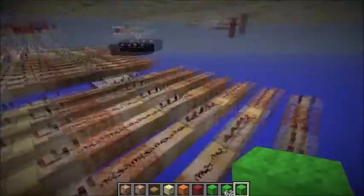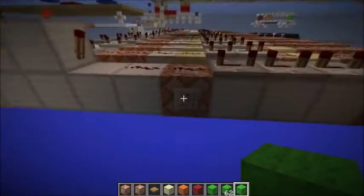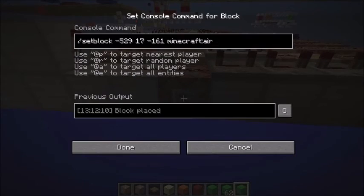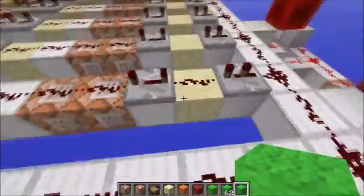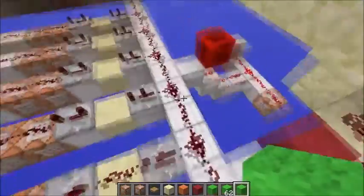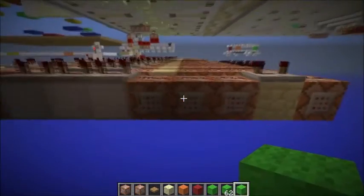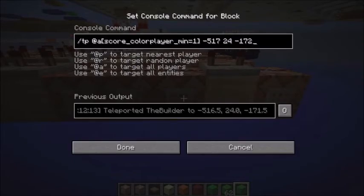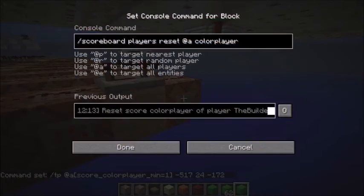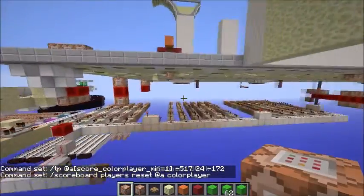Eventually when it gets to the last round, it places a redstone wire here, activates this, and sets air. Then it places the redstone wire again and sets air here. When it's done, this teleports all players who have a color player score and then resets their color player score — teleporting them out of the game and resetting them.